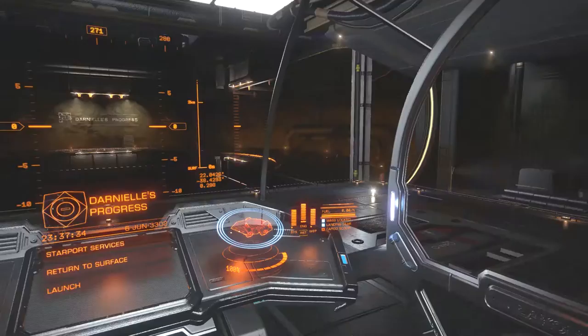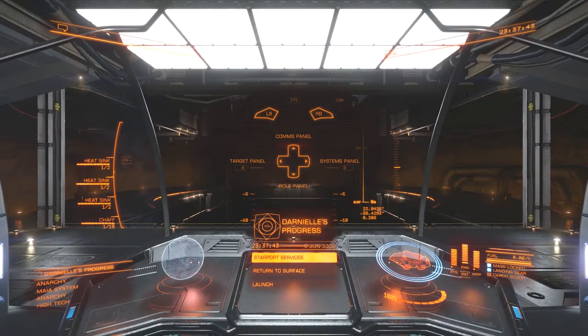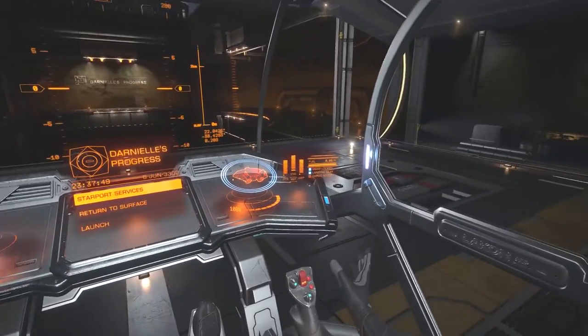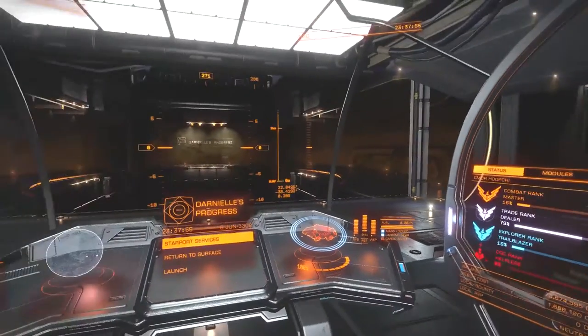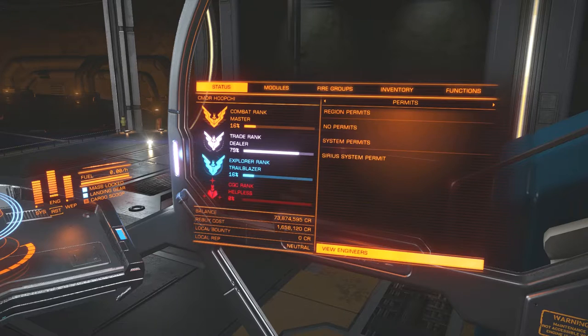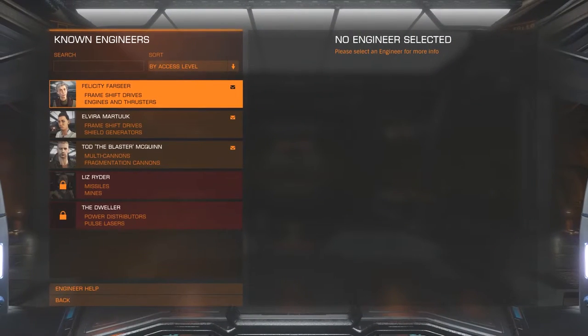I'll start out by showing you how you can find it. If you navigate over to the right-hand panel — you can do that two ways: hold X and press right on the d-pad, or use head look by clicking in your right stick and looking over there. I'll use X since it zooms in a bit better. Down at the bottom of the first tab under Status, you'll see 'View Engineers' highlighted. Hit that to open up the engineer panel.